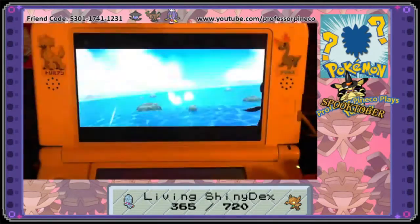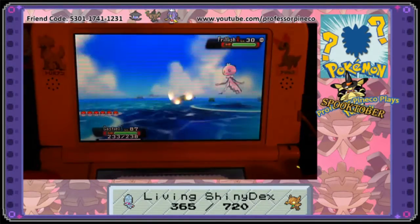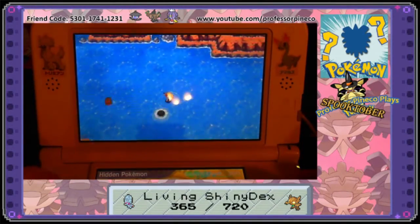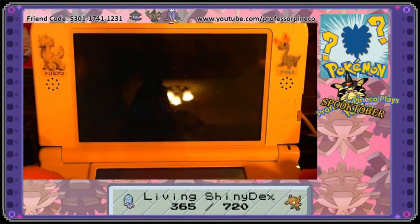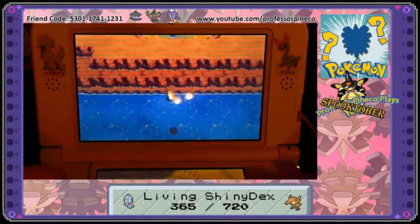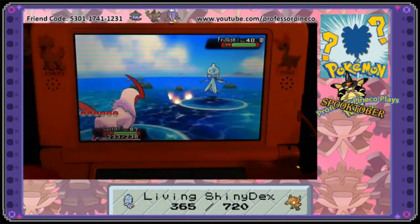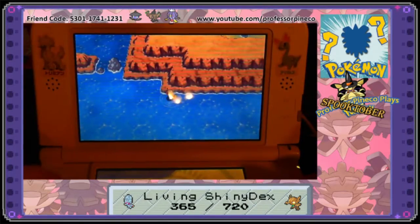Now pick a spot. Corners are easiest, but any point you can reliably go back to over and over again will work. After every encounter, before you search for the next Pokémon, you're going to return here. This will help keep the Pokémon from leading you to an area that's hard to navigate around. When you hit search, you will see the Pokémon appear on the map. You have to sneak to it, but do it quickly. To sneak, push the circle pad partway — not all the way to the edge. The moment the circle pad goes all the way, your character walks or swims normally and you can scare away the Pokémon. Take a moment to get used to how far you can push your circle pad.